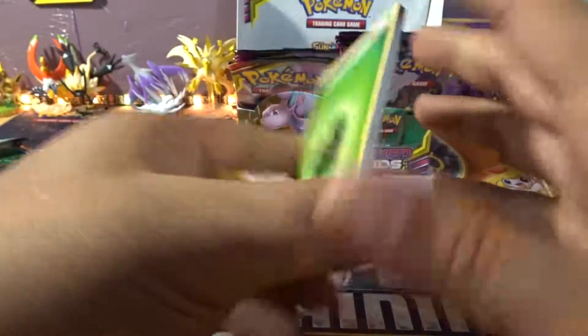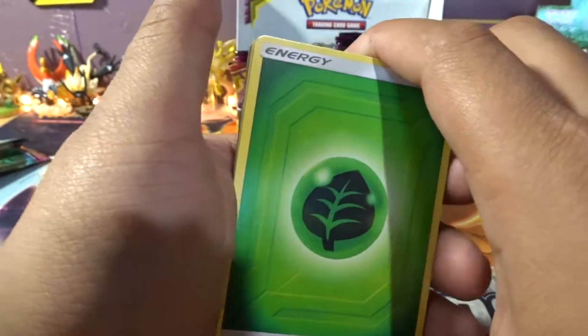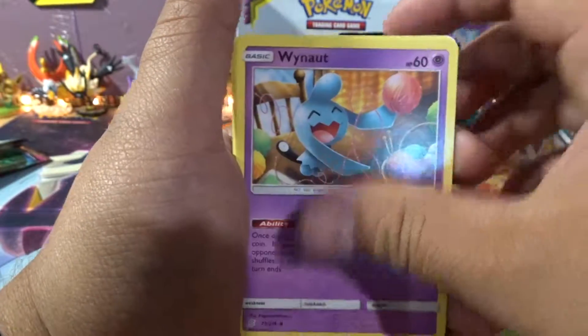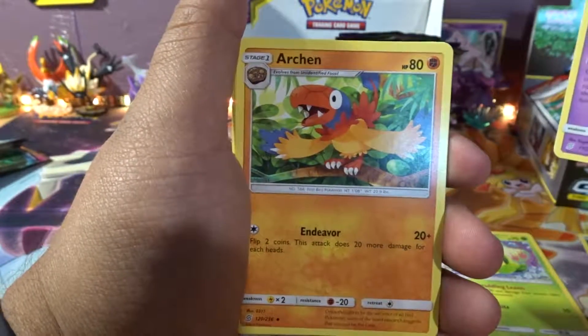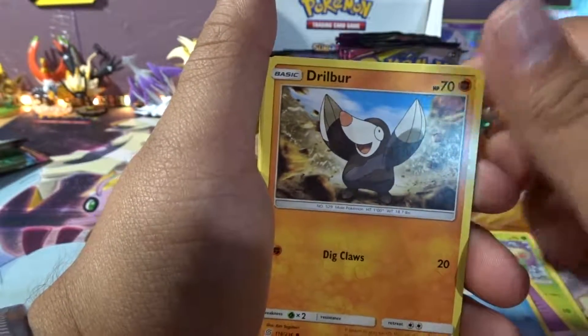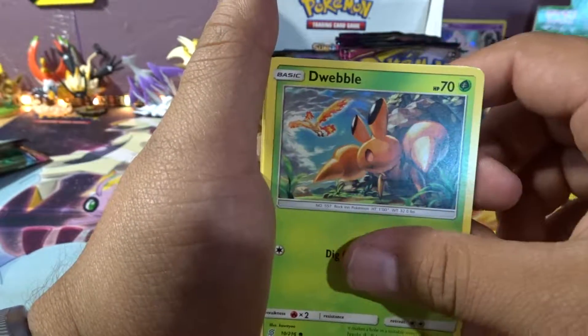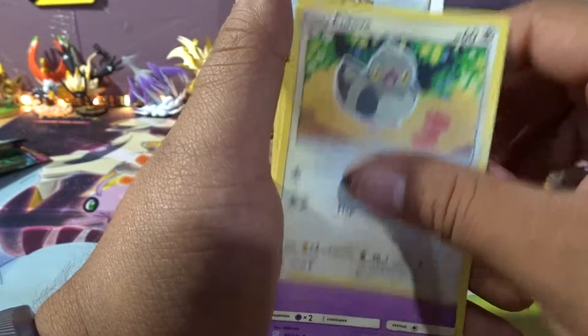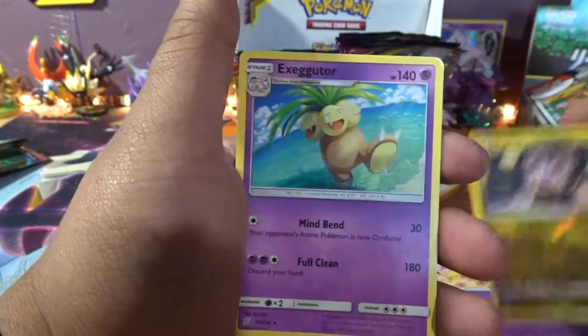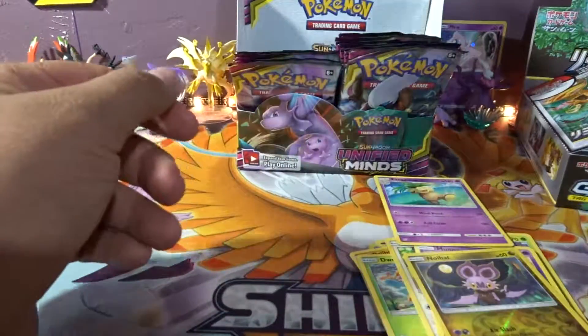Hope you guys are enjoying all the beautiful content. We got Dudley Banergy, Swadloon, Wannit, Wannit, Archon, Snorunt, Drillbur, D-Wibble, Padoop, Munya, Neubat, and Regular Rare Exeggutor.